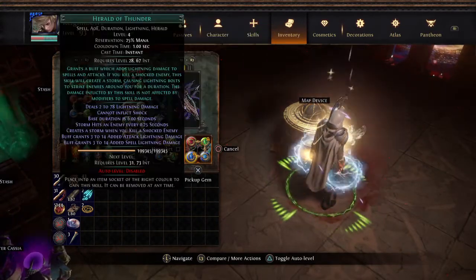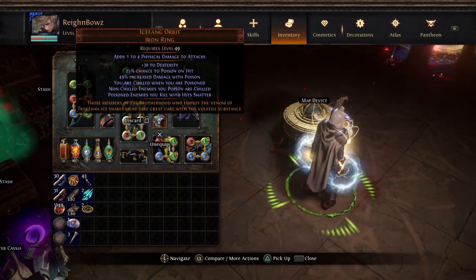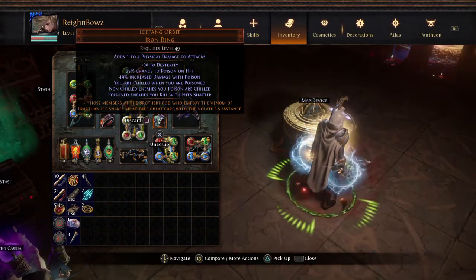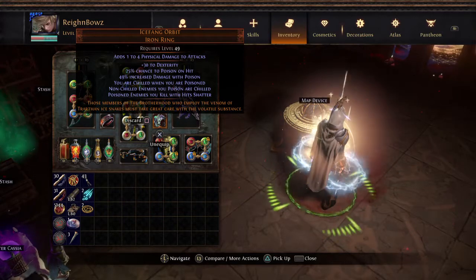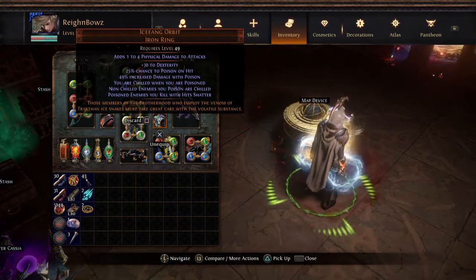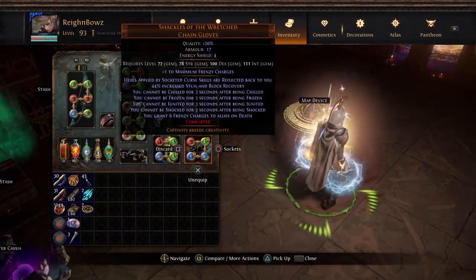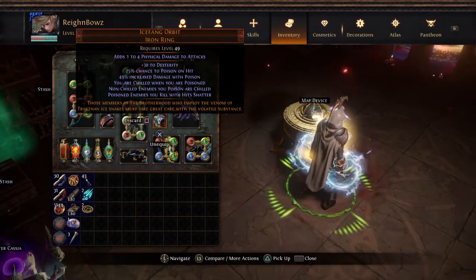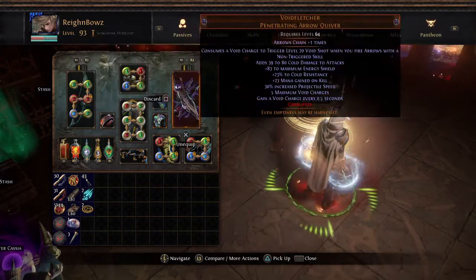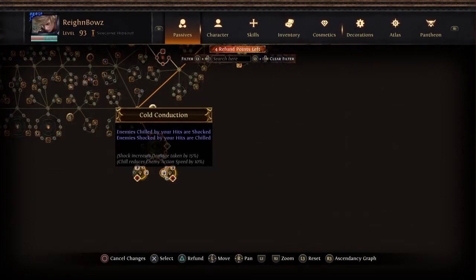Herald of Thunder is going to hit enemies that are shocked. How do I shock enemies? It's the same way you shock enemies on a self-chill build. First, you apply the chill by applying a poison. The poison is reflected to yourself so you are chilling yourself. After you are chilled, you then apply shock to enemies via the Cold Conduction node. Cold Conduction says: enemies chilled by my hits are shocked; enemies shocked by my hits are chilled.